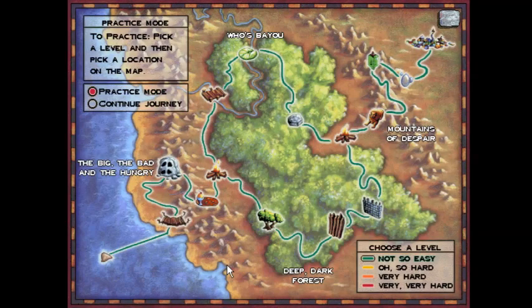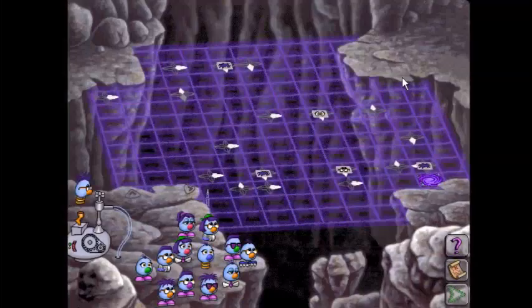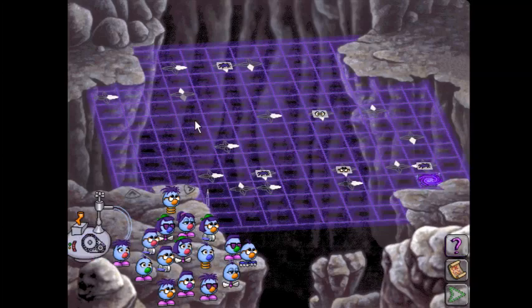Hello everyone, praise be to God, and welcome back to the Logical Journey of the Zoombinis. So, continuing with our Bubble Wonder Abyss solutions, we're going to go oh so hard for this version of the algorithmic solution. So like Not So Easy, we've got two different grid layouts. Let's start with this one.